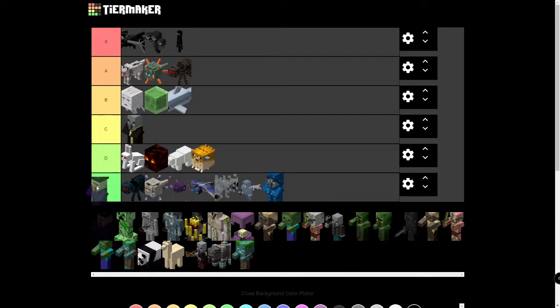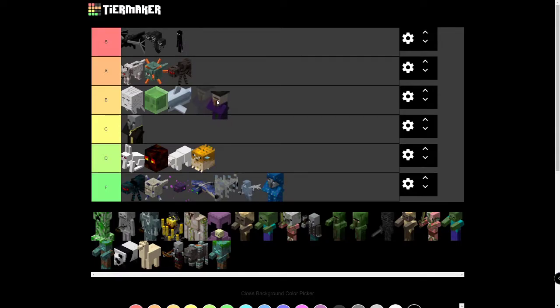Witches — originally I was thinking D or F, but they can be made into witch farms, which can give you unlimited Redstone, Glowstone, Gunpowder, and even some potions. You can get Healing Potions from them, which aren't that useful — but if you're playing hardcore and you get a potion early game, it's obviously pretty life-changing. You do have to go through all the work of actually making the witch farm, but once you do, they're pretty good. I'm going to put them in B, borderlining on A.